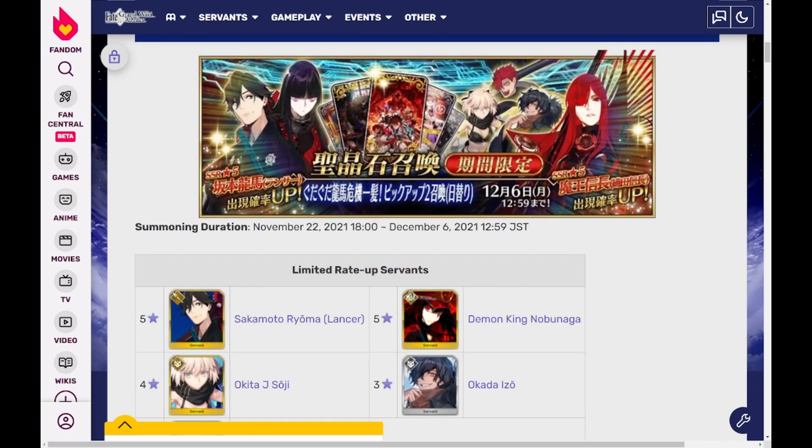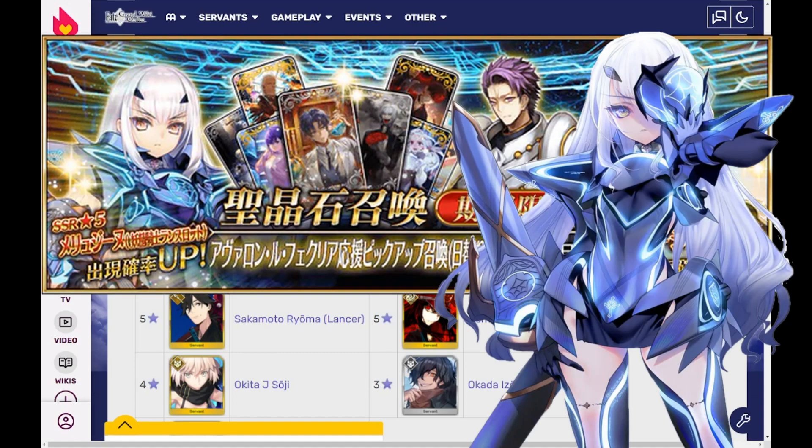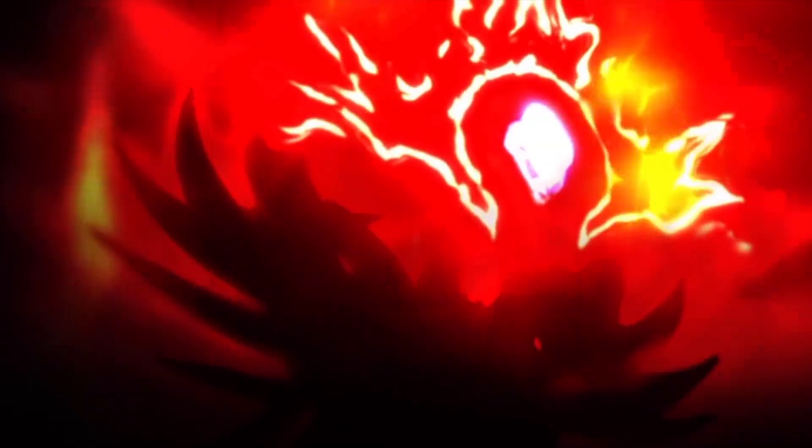As for the banners, Ryoma is a really strong arts looper AoE lancer, but unless you want him for personal reasons, I would recommend you save for Malusine in early December. Even if you already got her, save for her NP2 or even NP5, as she will be a cheat code for this year's last event and, well, for everything else.